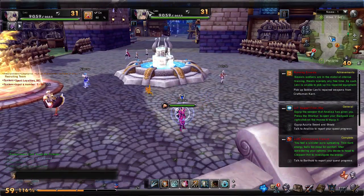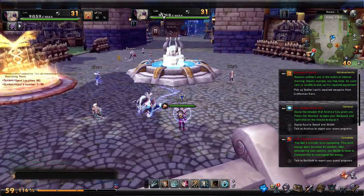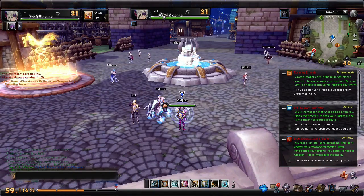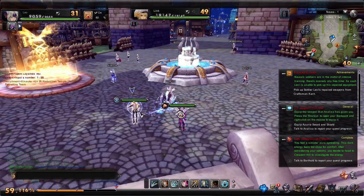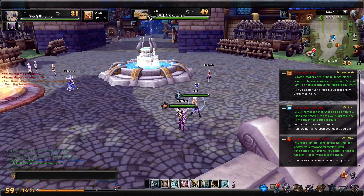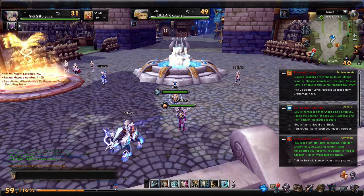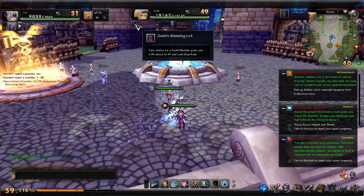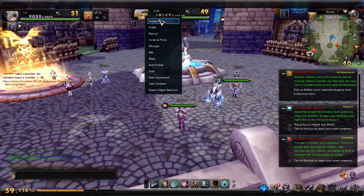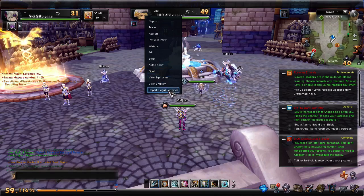Next up we have your target window. We've got people coming in to photobomb — got Link dancing in front of us there. The cool thing about the targeting system is it shows you the same information as before and their buffs. You can also right-click — at least for players — and it'll bring up all the different options you can do with them.